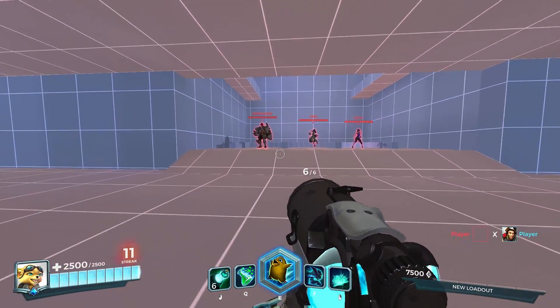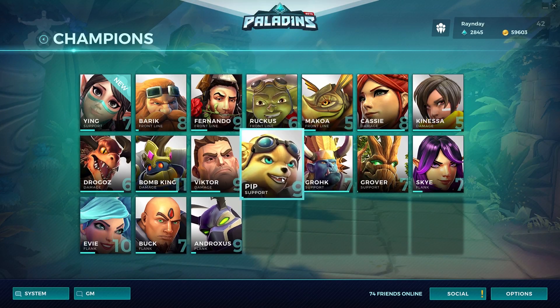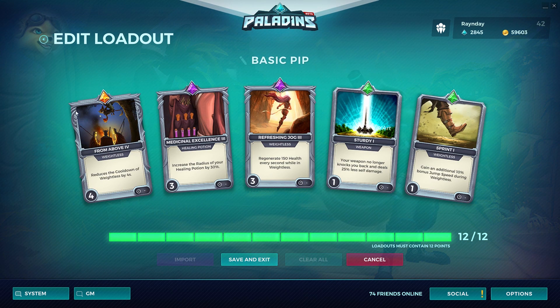Now that we've covered Pip's skills, let's move on to his loadouts. The basic loadout focuses more on mobility and a greater chance to heal allies by increasing the healing potion's radius. It also focuses on giving you healing options to regenerate health while using your movement skill to escape, helping to keep you in the fight longer and giving you a better chance at survival.